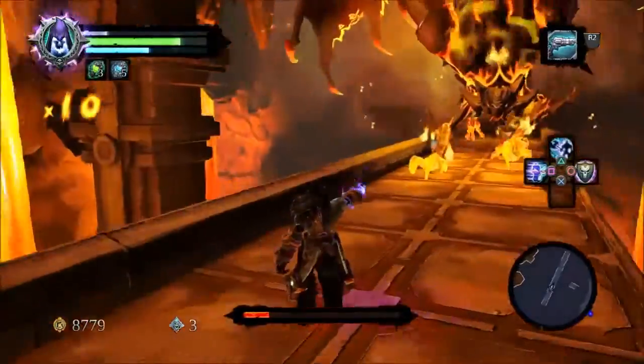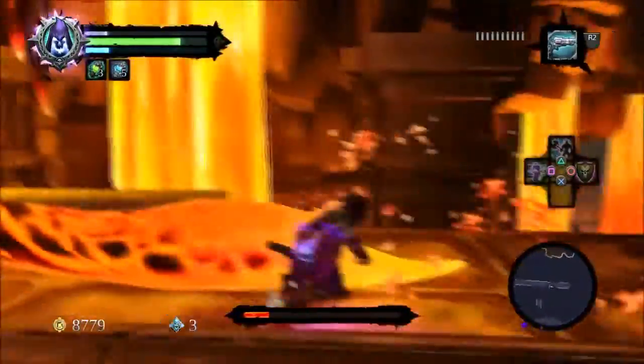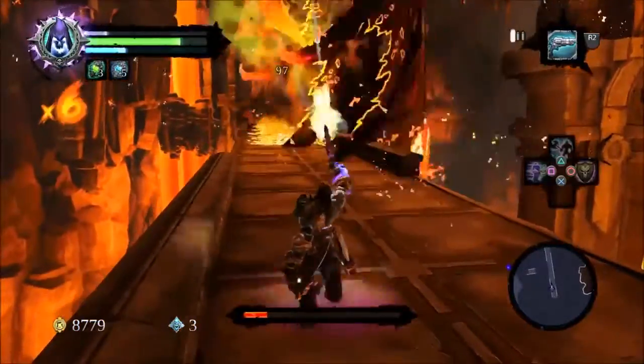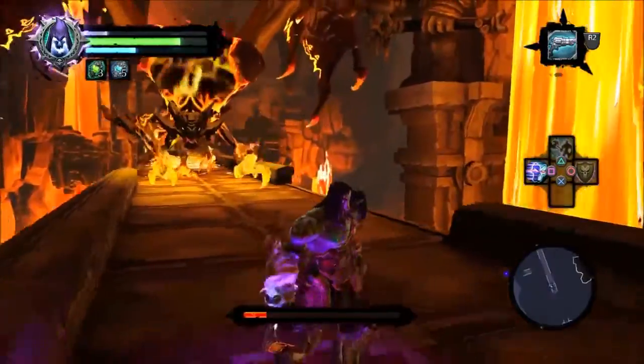This is a safe strategy, guys. When she's going to vomit, teleport dash — then there's no issue and you can hit her. Actually there's a little time to hit her tail with one or two hits.